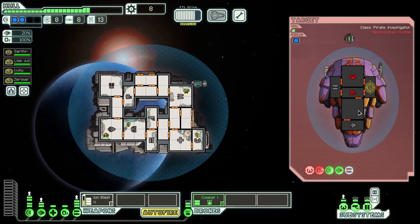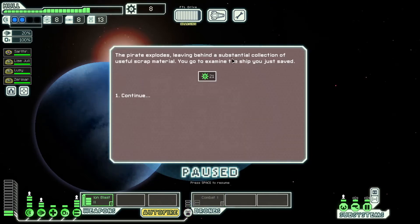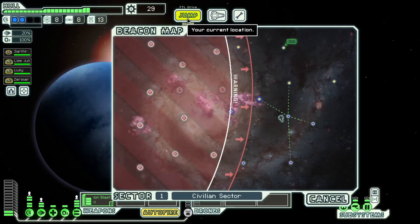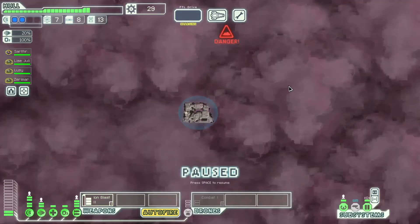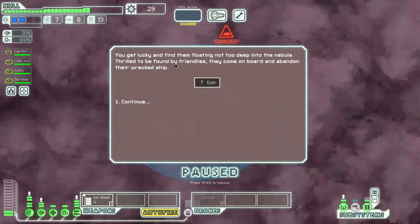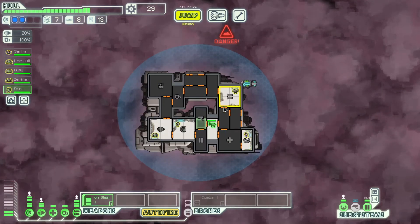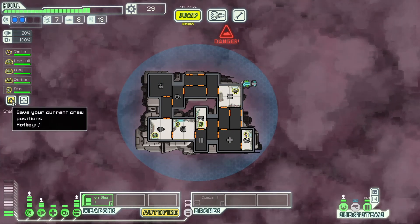Health is low, dang it. Got 'em — some scrap. Yeah, can do it. The new crew member — doors or engines, I guess they can go here.